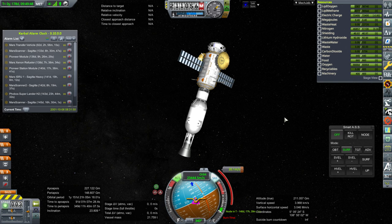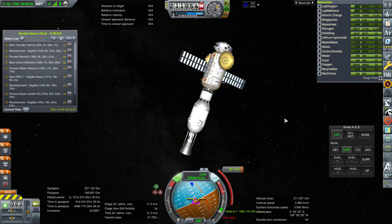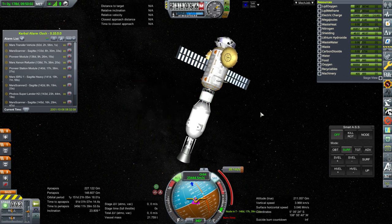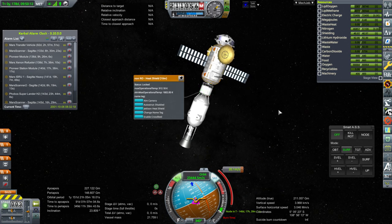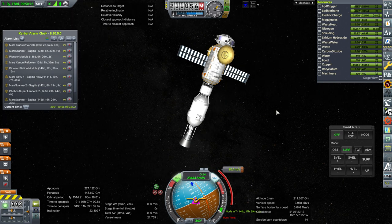Hello everyone and welcome back to my Mars colonization series in Kerbal Space Program 1.6.1. In this episode I'm going to be bringing my missions into orbit around Mars, which is going to be a little bit new for me because we're using the inflatable heat shields for the most part and I don't have a whole lot of data on them. I have data on 4 or 5 meter heat shields mostly collected during the Beyond History series, so I'll be figuring out how well these work and getting numbers down for that.